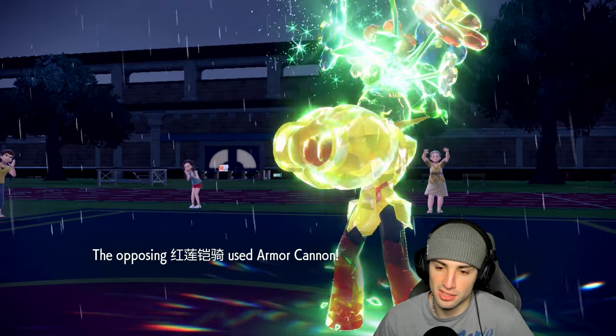I could Bulk Up again. Definitely want a Hurricane — could go into Muddy Water here but I'll stick with Hurricane. I'm going to end up protecting to scout the Tera type. The question is Volcarona or Iron Bundle? It's going to be Volcarona. That's fine — we're attacking Iron Bundle here. It could go for Rage Powder again but I just don't see that happening. Protecting Annihilape to keep everything under control.